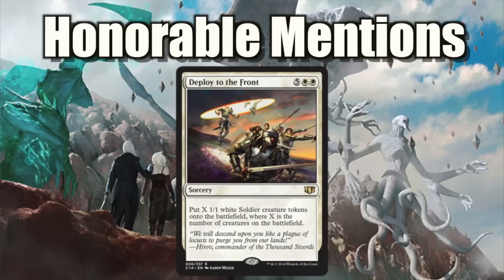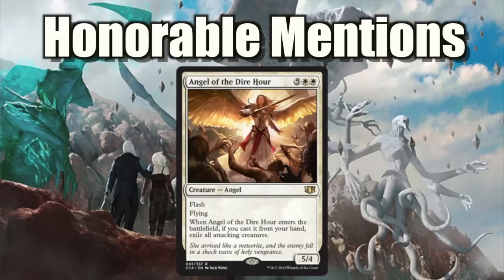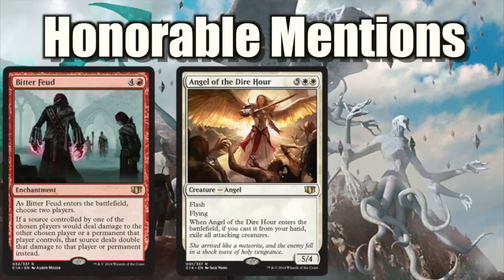Deploy the Troops — people point out to me it's better than it looks, and I agree. The fact that you get X number of creatures in total makes the seven cost a little more reasonable. Angel of the Dire Hour just seems like fun — it's easily countered, doesn't protect itself, and the ETB effect is abusable, but it costs seven mana, making it one of the more narrow Wraths. Bitter Feud is so well designed — pitting two players against each other — very, very fun. I like that.